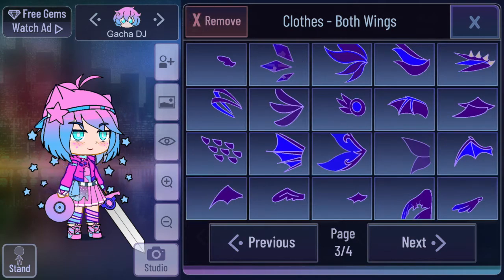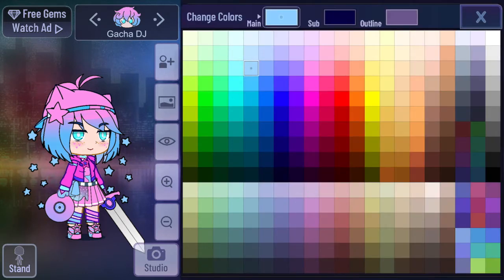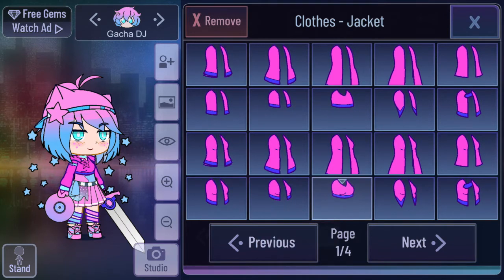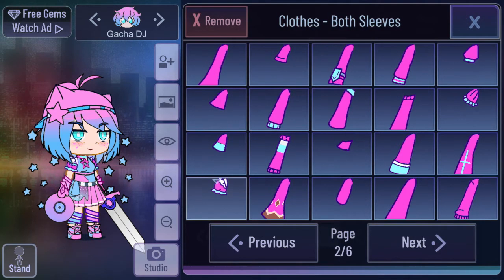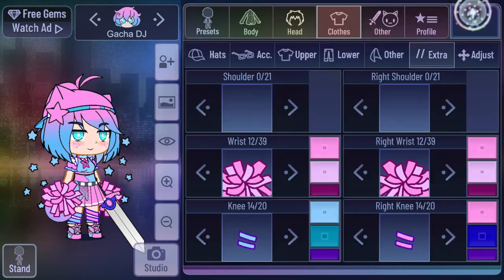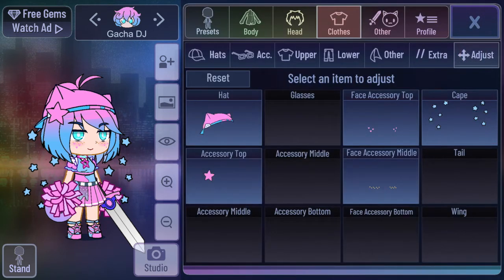I don't feel like I want wings. For the gloves, I'm going to make them pink with a blue sub and black outline — that looks cute. For the sweater, I find this kawaii even though it's kind of blocking. That's cute. The sleeves look good too. For the wrists, these cheerleader things are so cute — that's kind of kawaii!